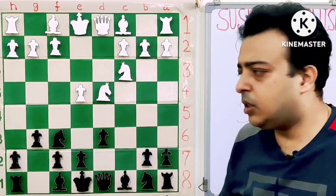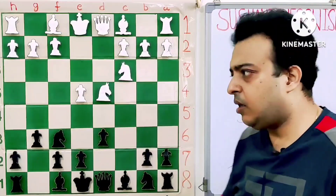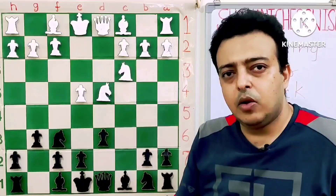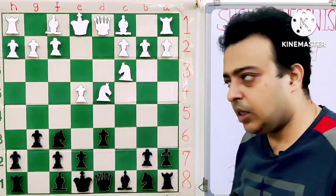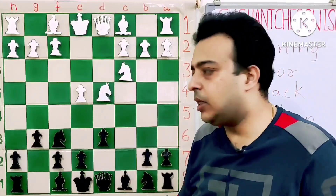Today it is an introductory lesson, so I will just show you what the ideas are for black — it will not be a detailed lesson. Black wants to get his bishop to G7, castle, develop the knight to C6, and once he has done that, he is almost ready to play the break D5. This is what all Sicilians are about: black wants to complete his development and break the center.